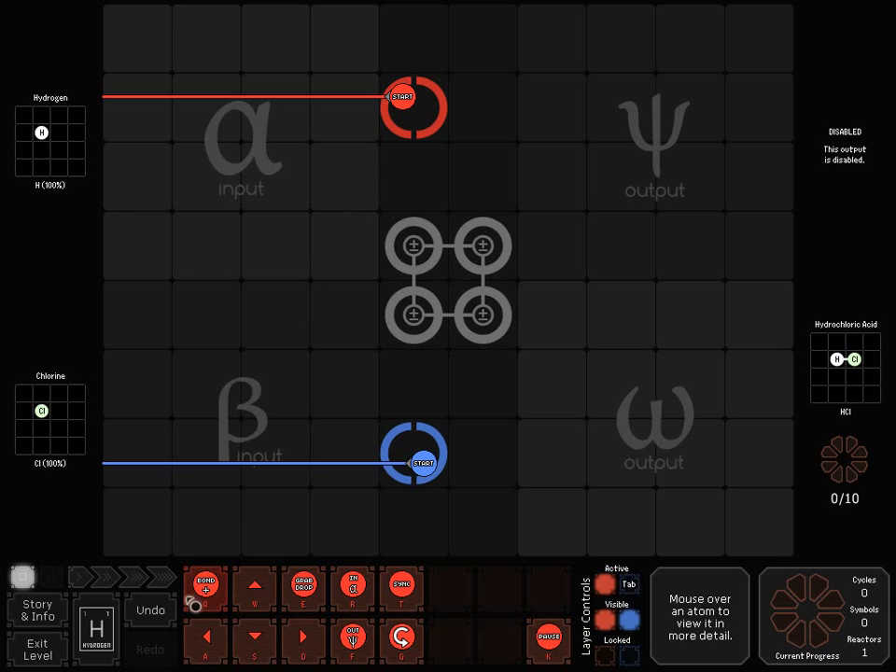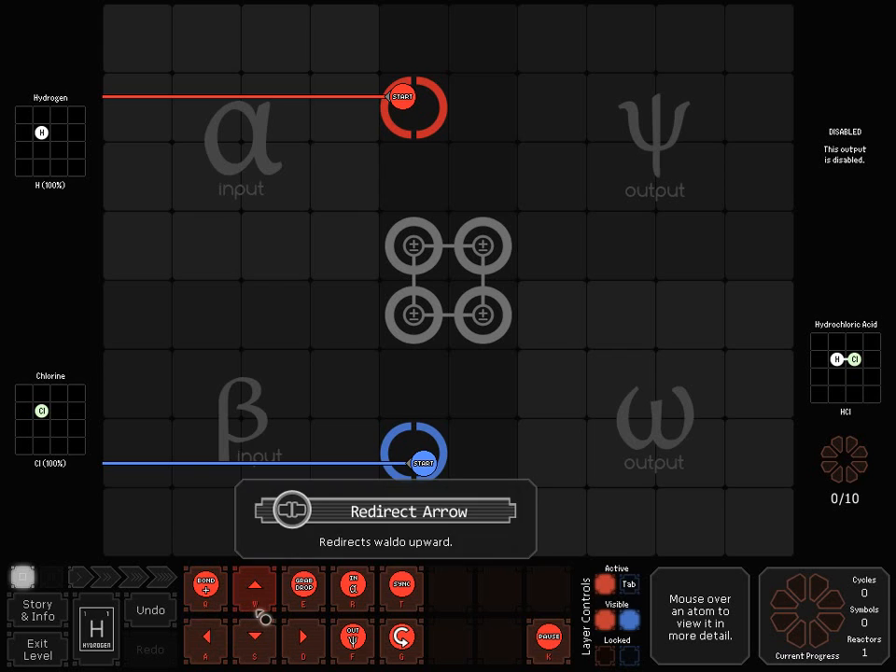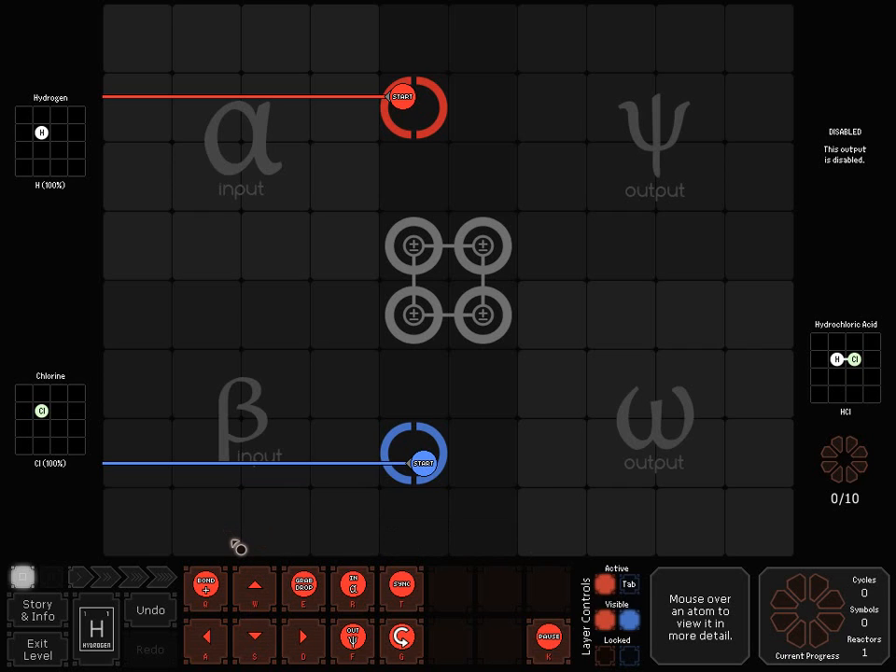So how do you do that? You use all of these controls. There are arrow controls here, and there are also keyboard shortcuts in case you don't like using the mouse. You can take these, drag, and place them somewhere on the reactor. You'll see that they're color-coded — there's a red one and a blue one. The red ones and the blue ones are completely separate from each other. Red will only interact with red, and blue only interacts with blue. Arrow keys in this case change the direction of your path.